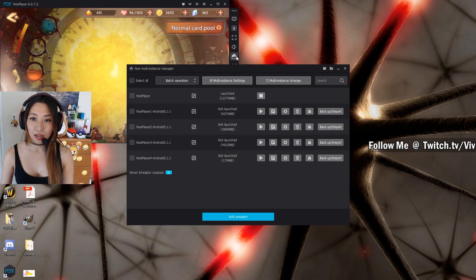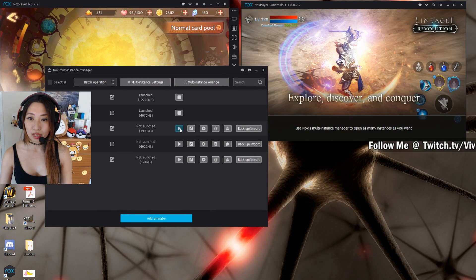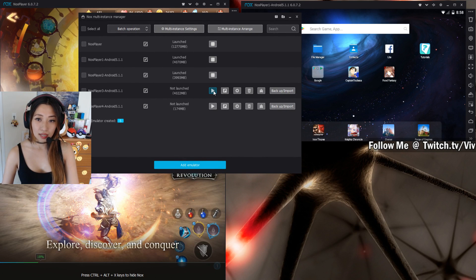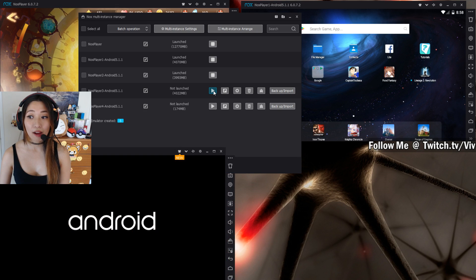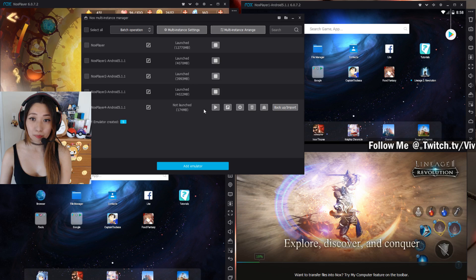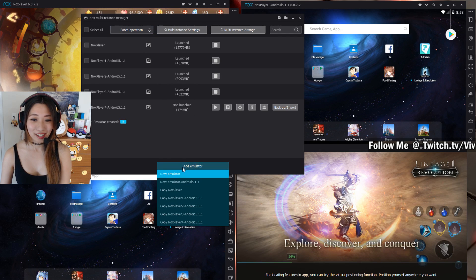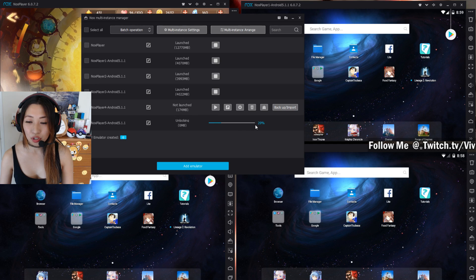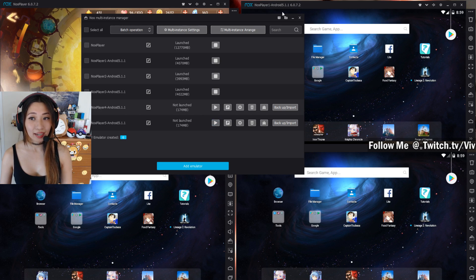Just click that and it will open up a screen that looks like this. I already have my instances downloaded, so I will just press that play button, which will open up my multiple Noxes. Here's my second Nox instance, and here I'm going to open my third and fourth Nox instances. Just FYI, the more instances you have on in your PC, the laggier it will be. I've had at max eight instances open, but for the purpose of this video I'll do four. To open a new instance, click New Emulator and it will start downloading. Once it hits 100%, you'll see a play button and be able to open a new instance — that easy.